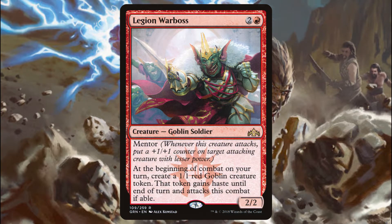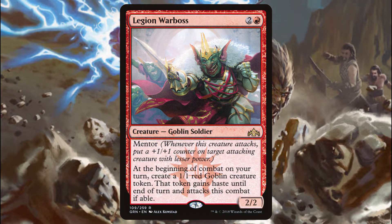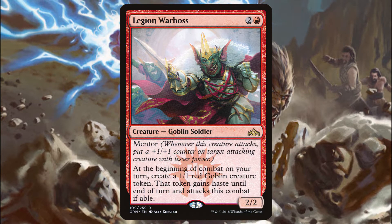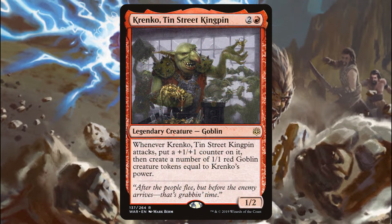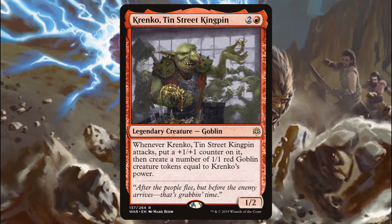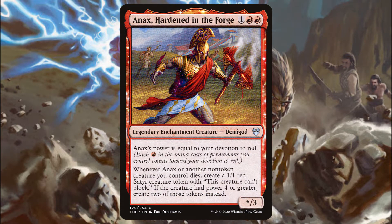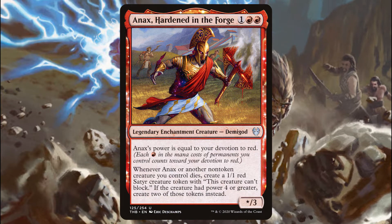Moving up to the official 3-drops: Legion Warboss is 2 and a red for a 2-2 goblin. At the beginning of your combat, you put a token into play that has to attack and gains haste. Keep this guy back to protect him and you're going to make your own little army of 1-1s that are all going to trigger Winota. On the reverse, Krenko, Tin Street Kingpin will make you 1-1 goblin creature tokens equal to his power, but he has to attack for that ability to trigger. Anax, Hardened in the Forge will make you 1-1 tokens whenever your non-token creatures die, and if those creatures had power 4 or greater, you make 2 tokens.